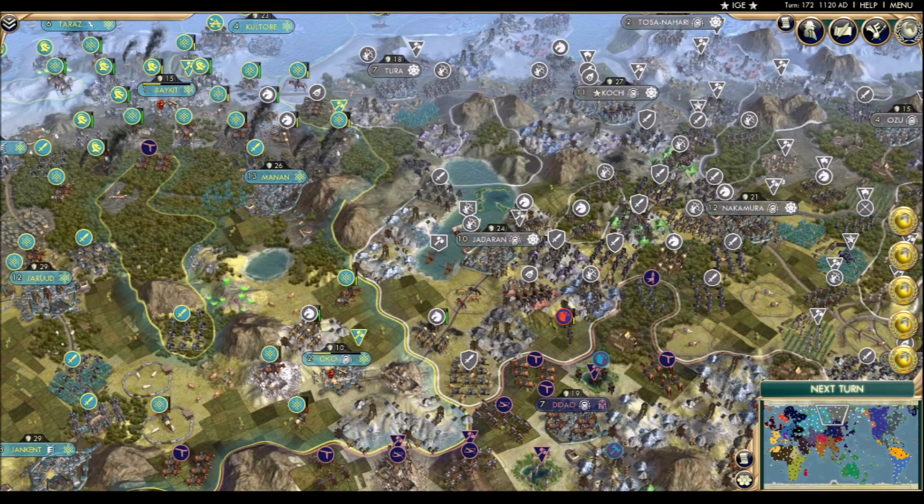If there was any doubt before, it should be cleared away now. Baykit and Oco are now firmly under the control of the Kazakh government. Tura is sweating nervously, as those retreating horsemen from Baykit never quite made it home, and the city is largely undefended. Jadaran is looking considerably better off.